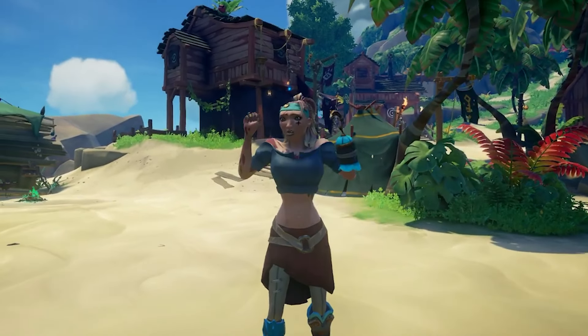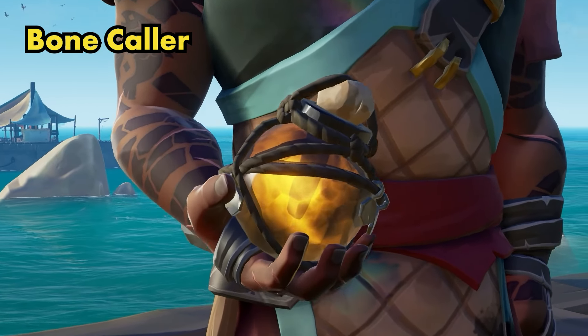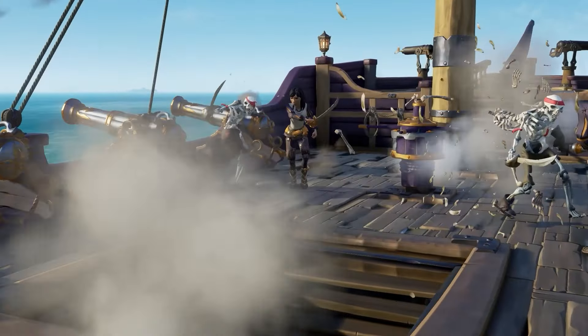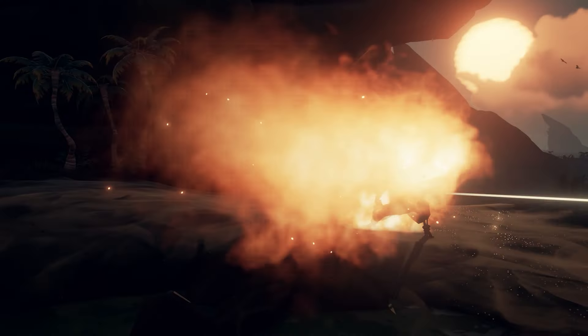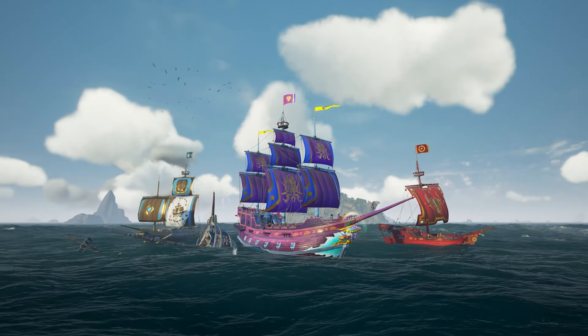Let's be real, it can't just be me that falls off the edge of Kraken's Fall on a regular basis. The bone caller is a new throwable which causes skeletons to appear around you. Instead of getting your sword at the ready, these skeletons will be on your side and will help defend your ship from boarding players or aid you in defeating that ashen lord. This tool will be so helpful, from solo players right through to your four-man galleon crew.